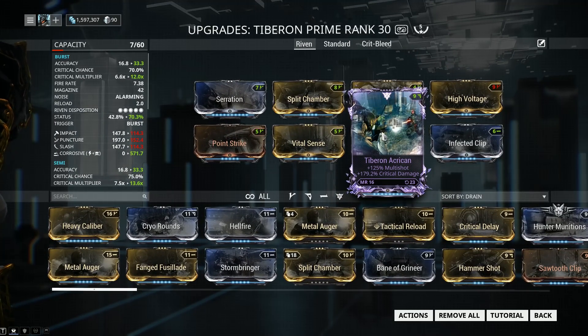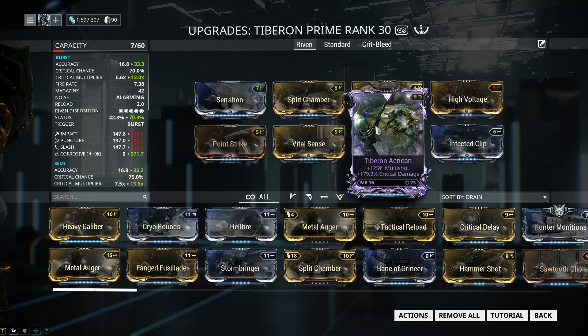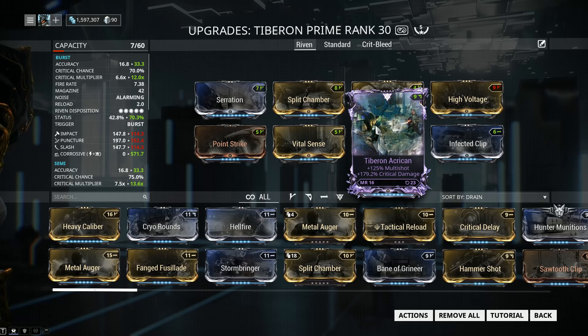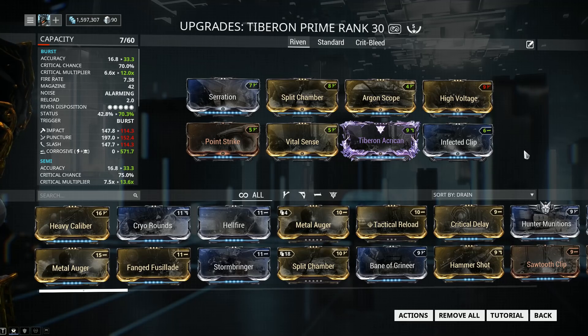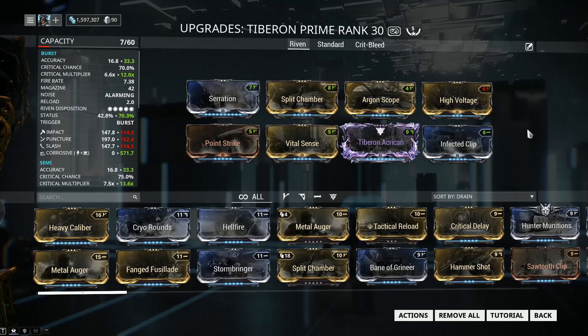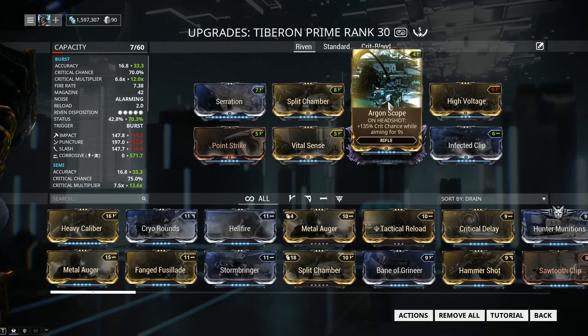For our Riven setup, we are running a Tiberon Acrycan. This is the best one I got — a friend hooked me up with a cheap Riven for the Tiberon, and after 23 rolls, this one was the best I could get. It has multi-shot and critical damage. A Riven such as this one will work well both with a standard corrosive build, an elemental build, or a bleed damage build. I'm not a fan of Hunter Munitions builds, so I usually go for corrosive builds. Other than that, we've got Infected Clip and High Voltage — basically the combination of corrosive. I kept one 60-60 mod for the status chance, and then increased the damage with a 90 mod. But again, these are purely optional depending on where you're going and what you're fighting.